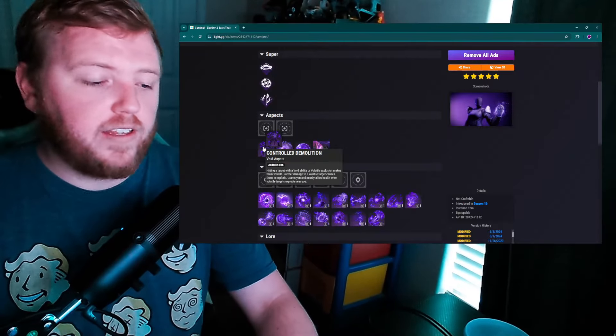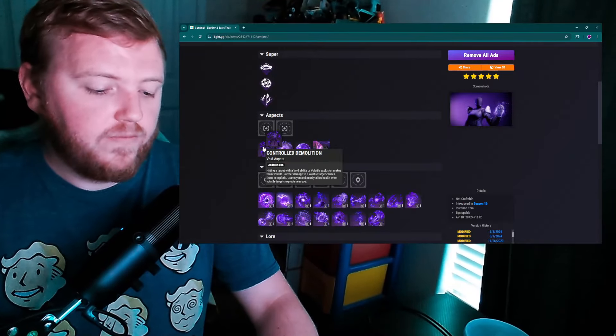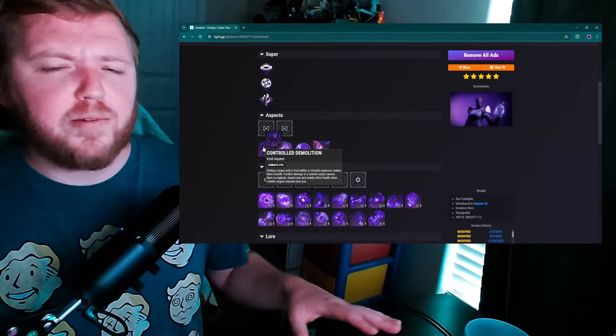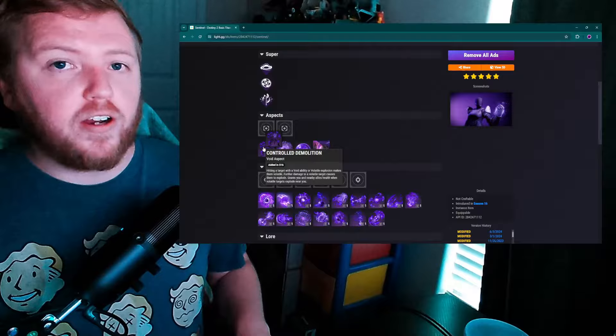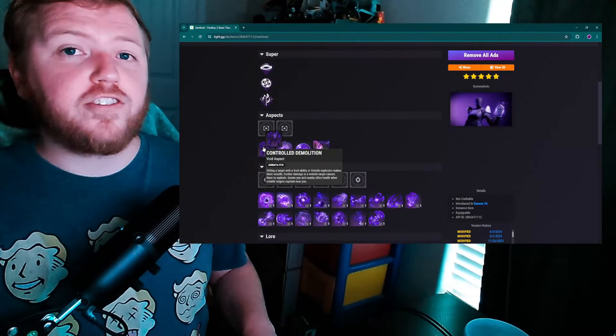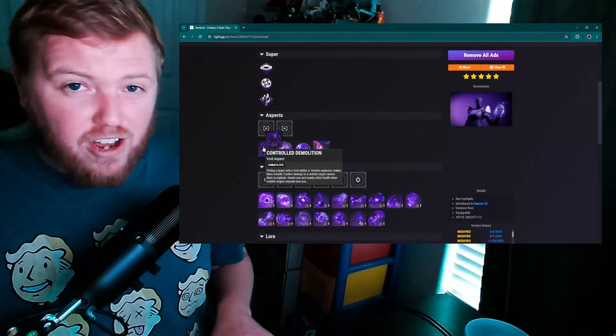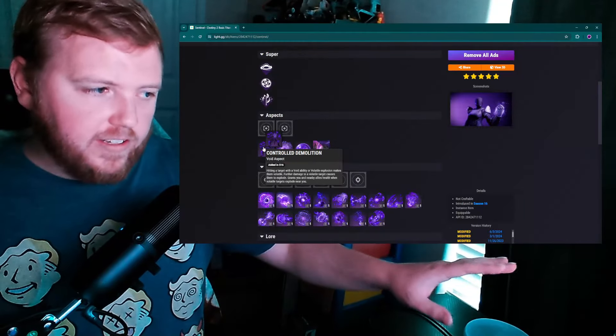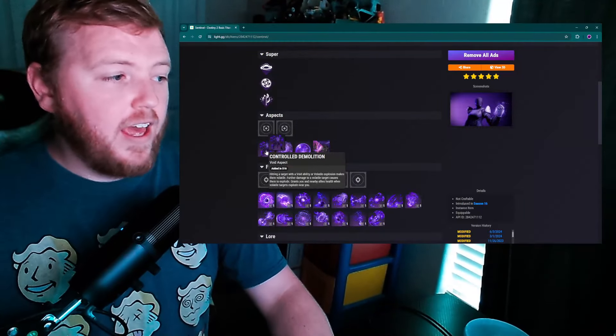Combine Controlled Demolition with a weapon using Destabilizing Rounds and some Volatile Rounds, and you just go to town on ad clear while constantly getting health back. Overall, I think this is a pretty balanced Void aspect — I wouldn't touch it. Moving on to the first problem child: Bastion.